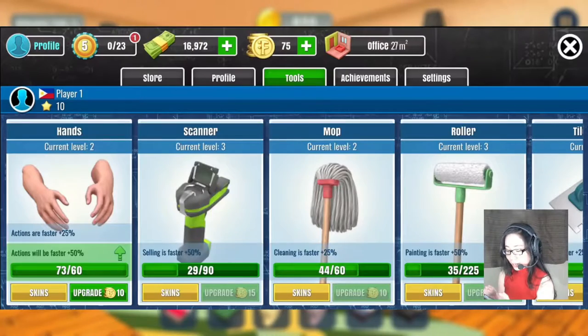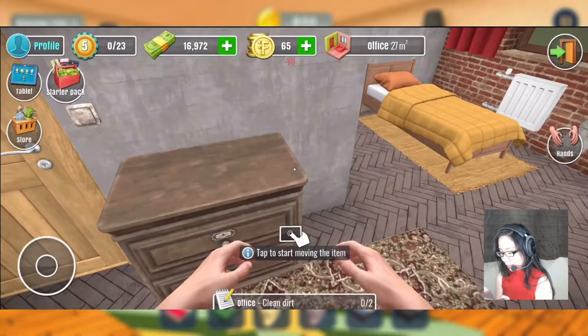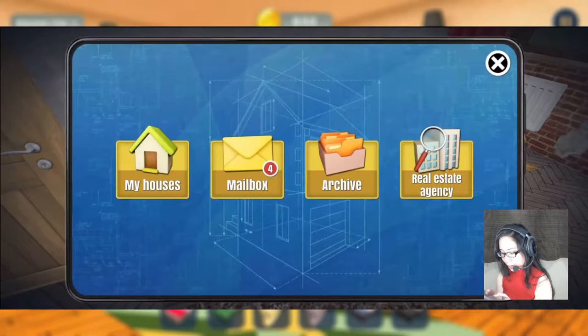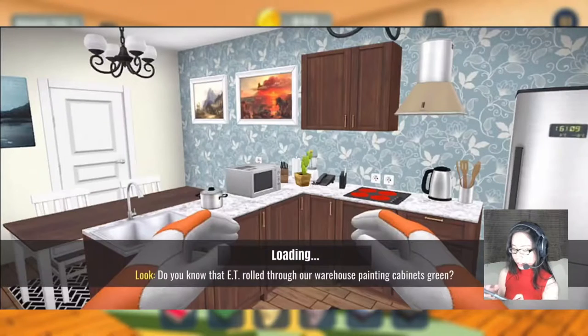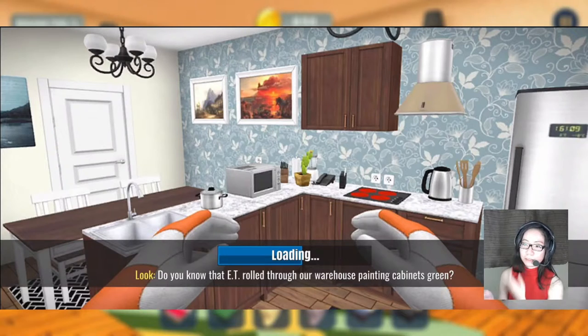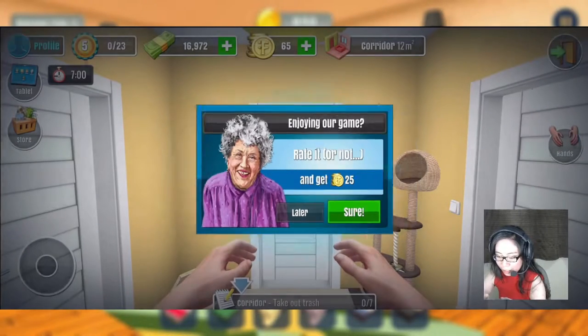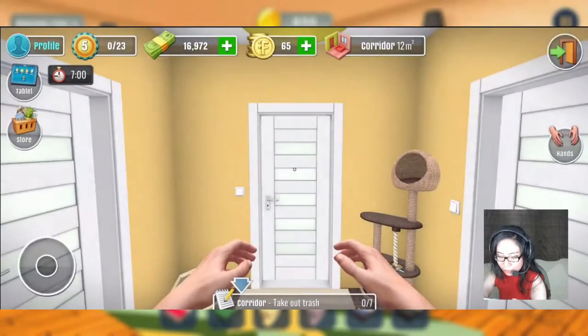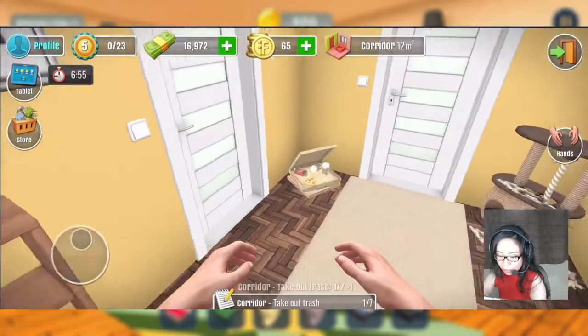Maybe let's just do other tasks. Oh, that's great. Okay, let's do other tasks. Tablet — you have some mail. Let's open this step and let's go. Okay, later. Tap to continue. Okay. Take out this trash.